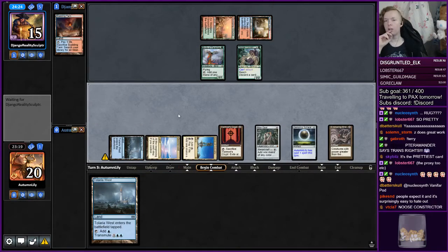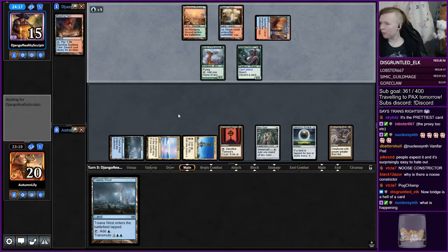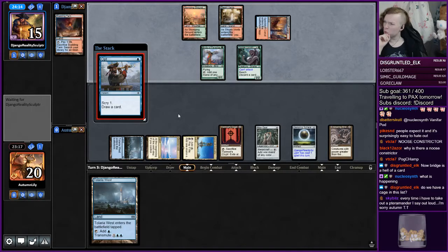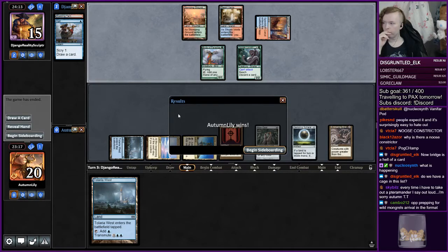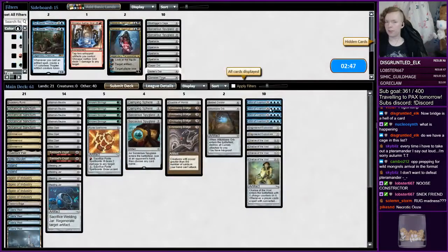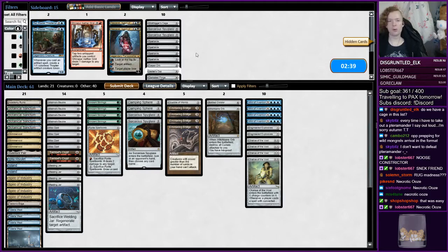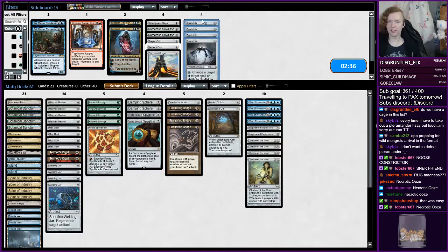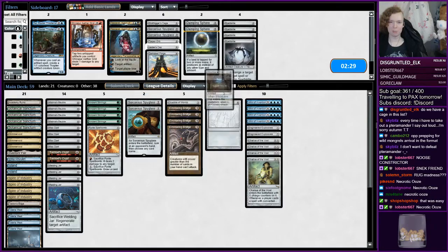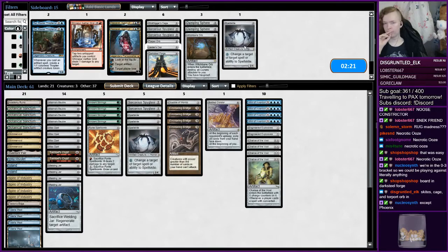Vanifar Pod, huh? Interesting. I mean I've seen Noose Constrictor in weird Eldritch Evolution... what's the card called — the one that acquires abilities from the graveyard? Necrotic Ooze — yeah, I've seen Noose Constrictor in Necrotic Ooze decks before. Alright, I don't really know what we do against the Noose Constrictor deck. We're probably taking Damping Spheres and the Witchbane Orb out of our deck.